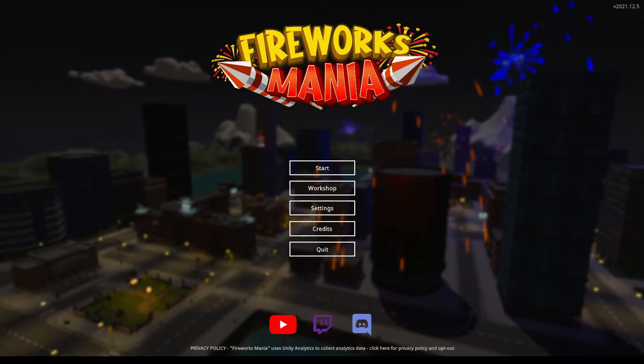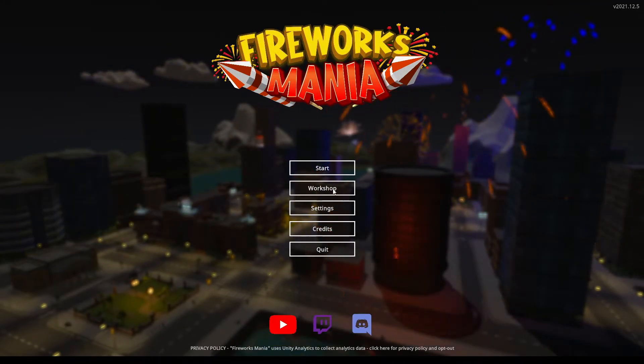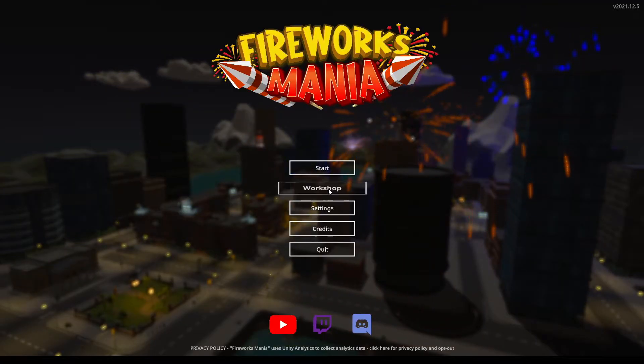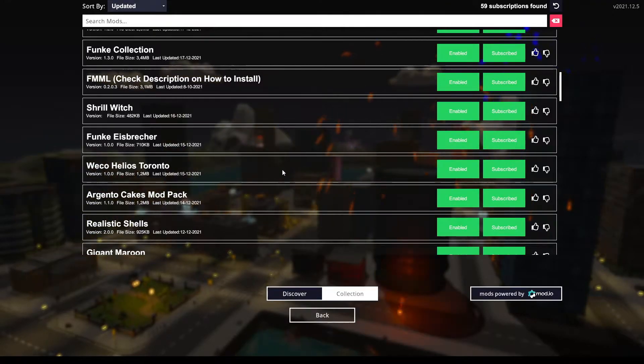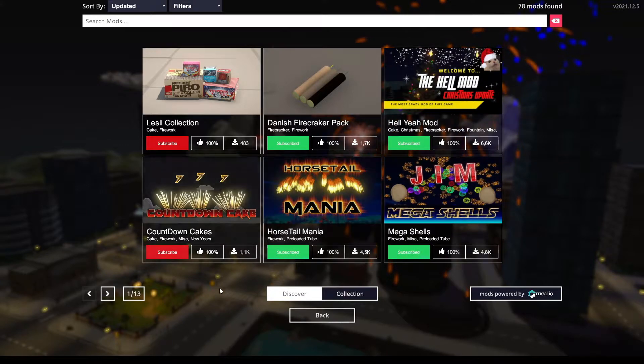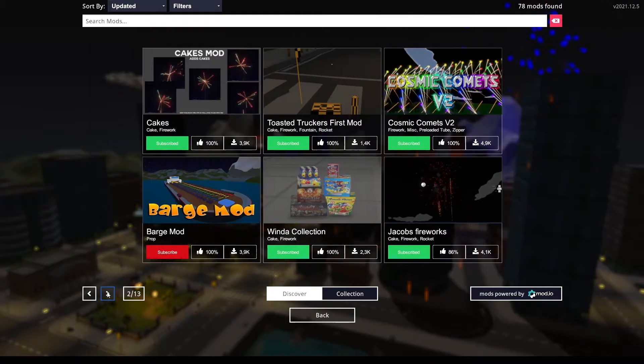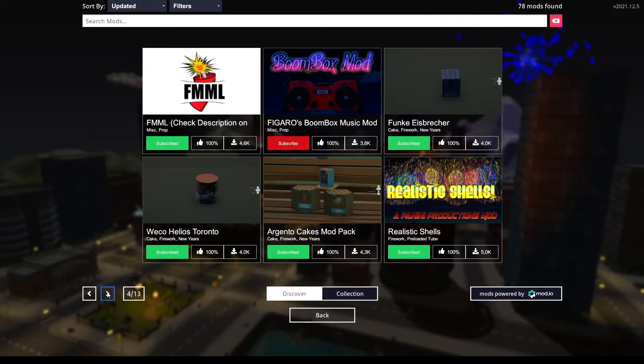If you open your Fireworks Mania on Steam, click on Workshop, which will open the Workshop. Make sure you've got Discover enabled, and you're going to see the entire mod list of everything that's available. Currently, as of right now, there's 13 pages of mods.